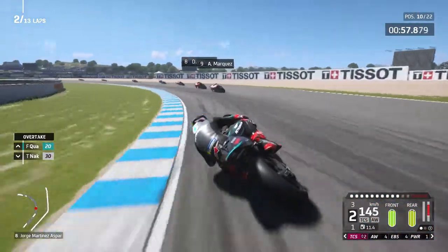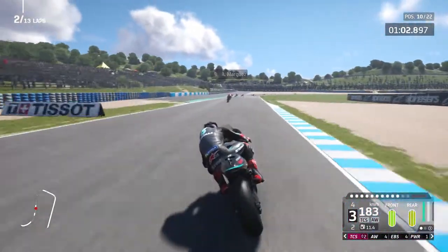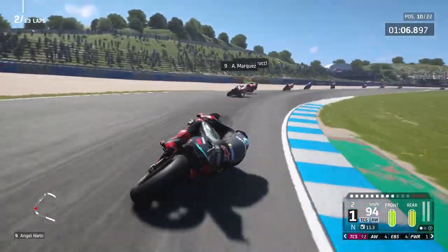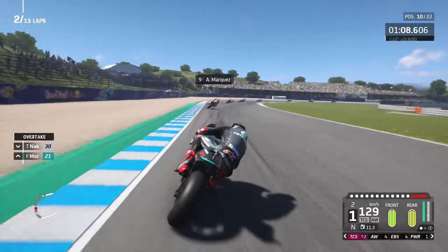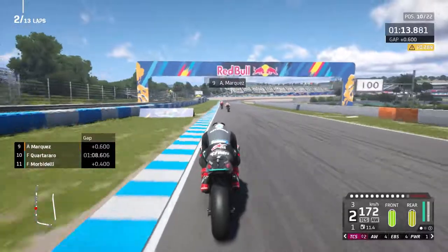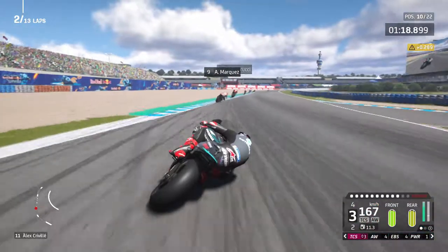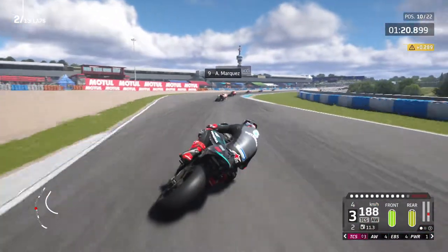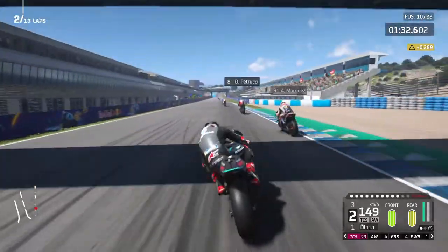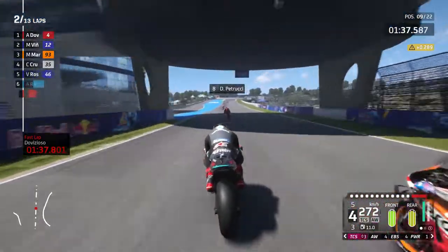Alex Marquez up next — my new best friend after the last round of career mode. Hopefully he won't make it too difficult to get past, because Dovizioso is stretching away a little bit. I've picked up a penalty — I sort of lost it on the inside and cut the corner a little bit, I think because of the tyre. Going back up to traction control 3. The tyre temperature is really a big deal at this circuit. Got a pretty good run on Alex Marquez — go to the left-hand side, we've got past him. Up into ninth place.